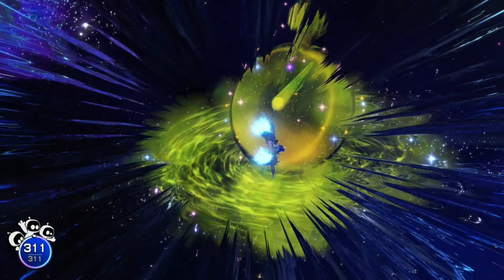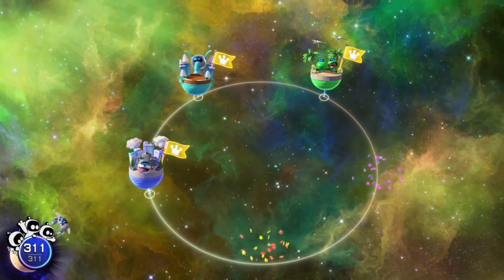Hey guys, the 4th DLC level is now out for Astro Bot — number 4 of 5 — called Helium Heights, found again in the Stellar Speedway. This level seems to be a little bit shorter than the previous levels, but not short of platforming skills, as there are a lot of different platforming sections to jump on. It reintroduces the helium balloon mechanic from the earlier Astro Bot levels.